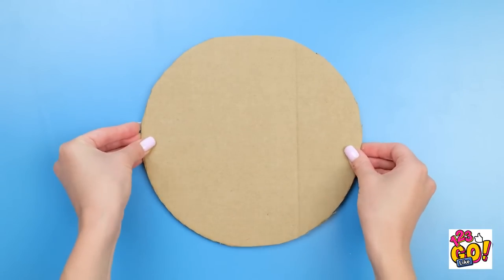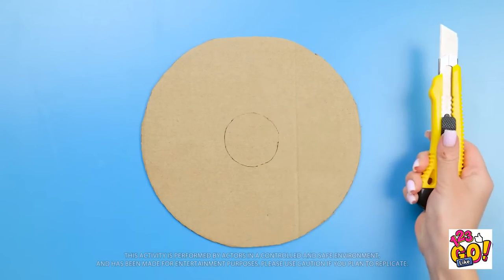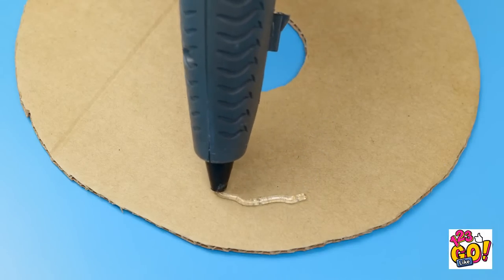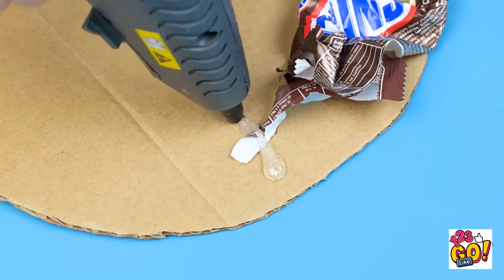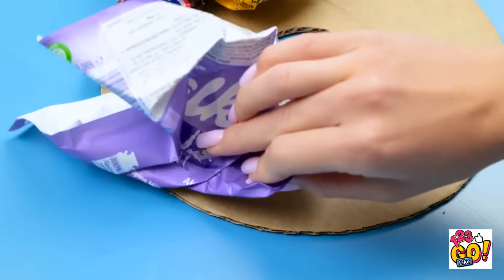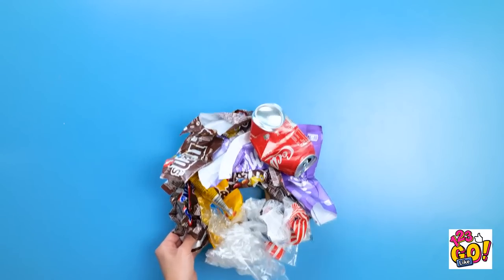Use a cardboard cutout like this and carve out a circle in the middle. Use hot glue randomly to hold old wrappers and other trash — just don't let any cardboard show through. Once it's totally covered, you've got yourself a hiding spot!